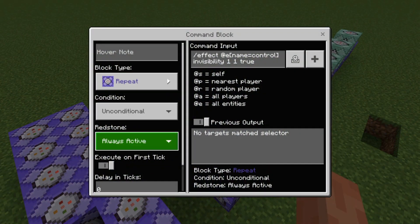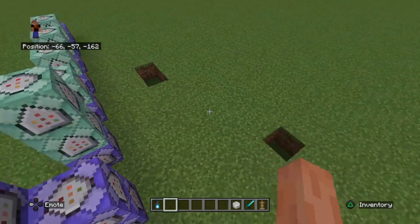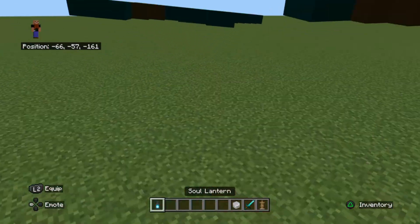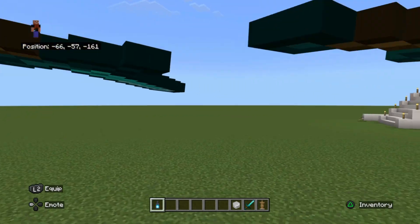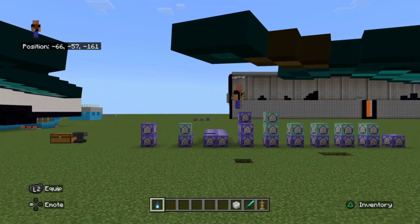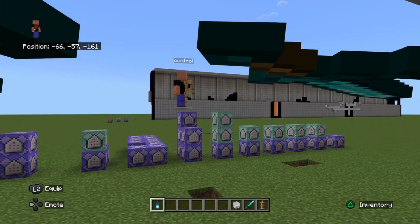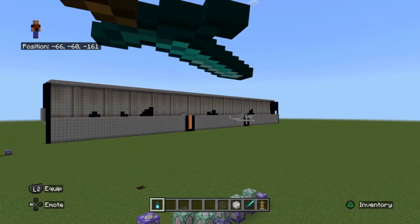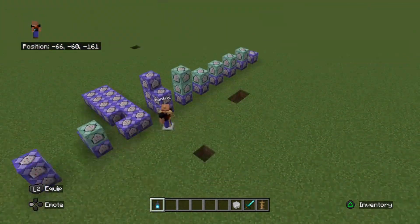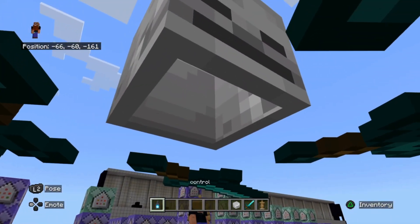I'm just going to turn this top one off — the visibility command — and go into our drone. Let's move a bit. As you can see there's an armor stand called 'control' spawn next to my player. Basically when we're moving it's teleporting the player back to the armor stand, which is essentially stopping the player from moving while the drone is moving.